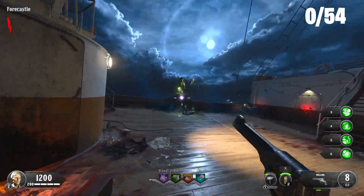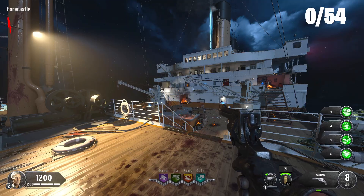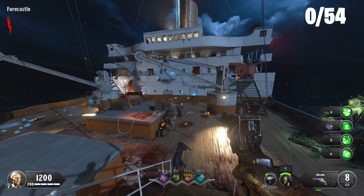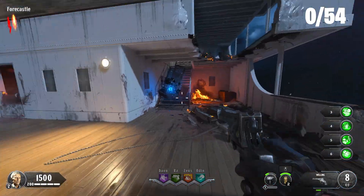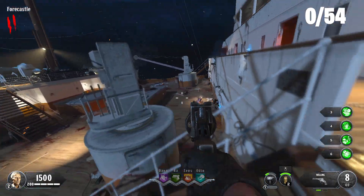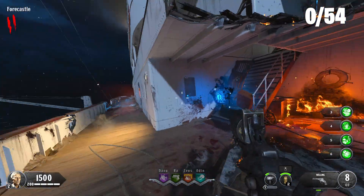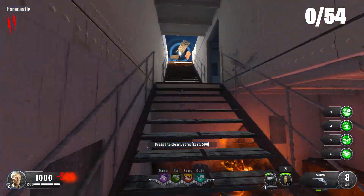I feel like if this map was set on a wreckage of a ship — kind of like the Titanic is a wreckage, but an actual ship that's broken, maybe even split in half, and you're underwater — that would be cool. But this map is just the Titanic. It doesn't even feel like a zombies map; it just feels like it after it was destroyed before it sank. It doesn't have the zombies aesthetic to it, which is very stupid.